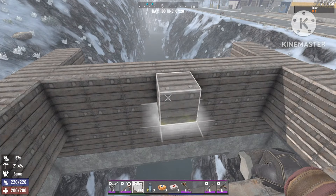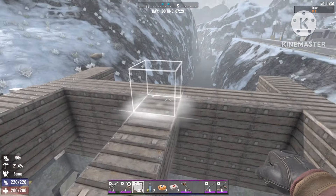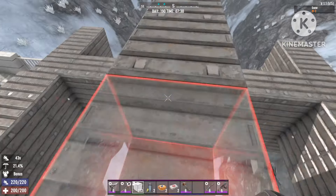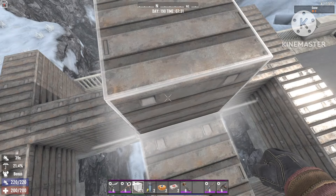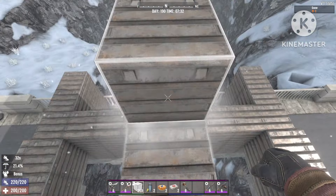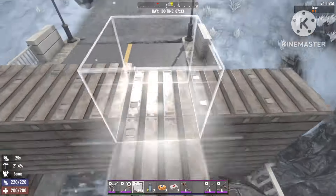Now for the main build — this is where the base will be, where you'll be sitting during the night. Right in the middle, just place one layer like that, then stack it up a couple of blocks. You can make it as high as you want — the higher you go, the more range you'll have. I'm adding one more block to make sure it's high enough so zombies don't get stuck.